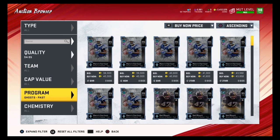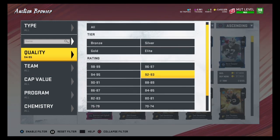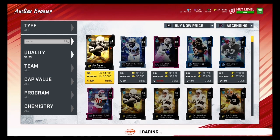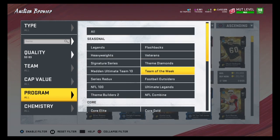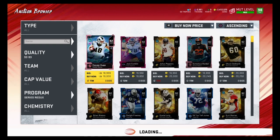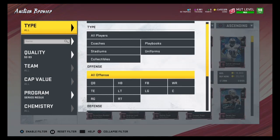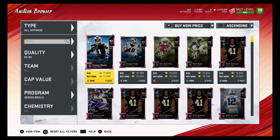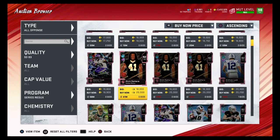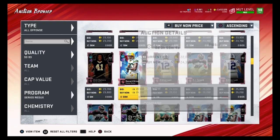Do this method on Fridays and Saturdays, then sell your players on Tuesdays and Wednesdays. Let me show you how to snipe the 93 overalls once more. Go to quality 92 to 93 and find them as cheap as possible. Let's look at Series Redux and see if we can find them for around 24,000 coins — filter down to all offense. Series Redux is another great program to snipe these 93 overalls on.